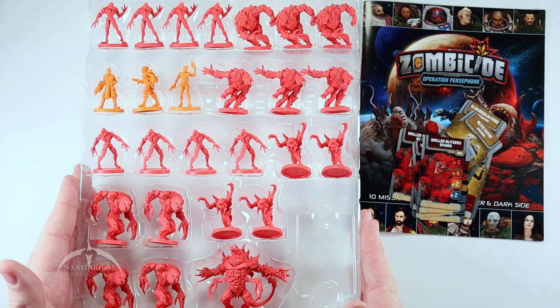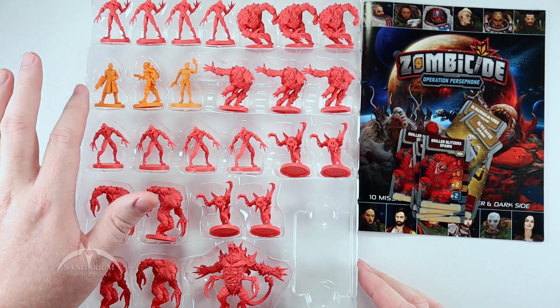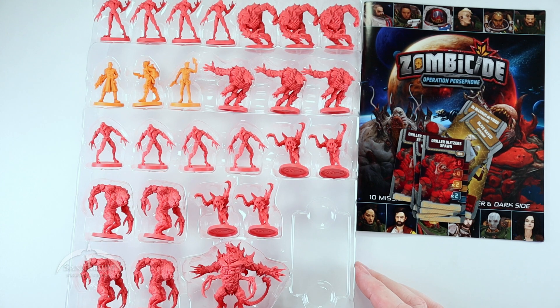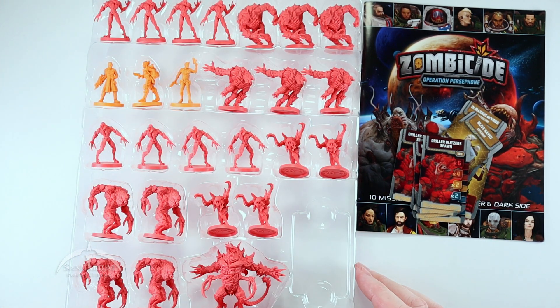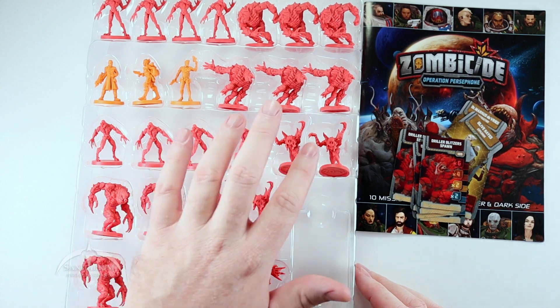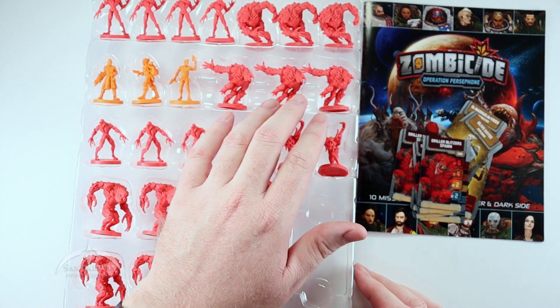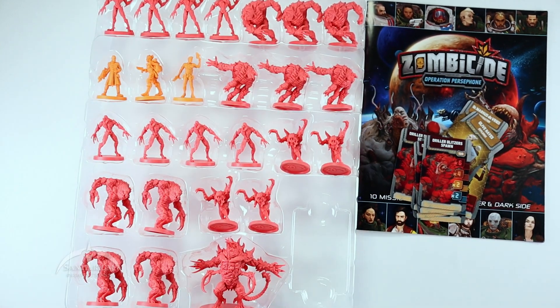Everything else is cool miniatures. We get three new characters — Survivors as they're called in this game — plus a whole bunch of monsters. Looks like we get four of this one, four of this one, four of this one, three of this, three of this, four of this, and a big bad monster.